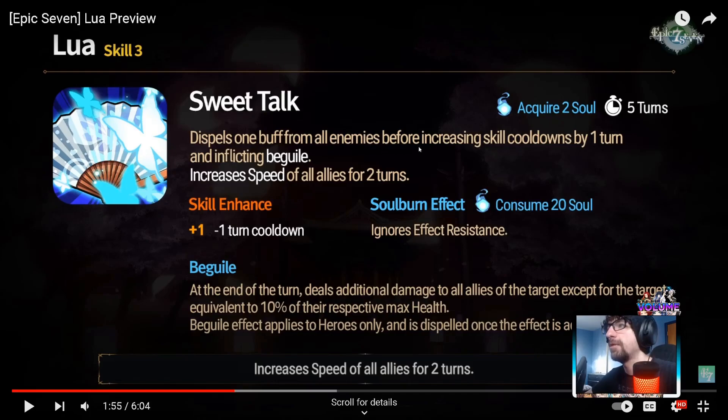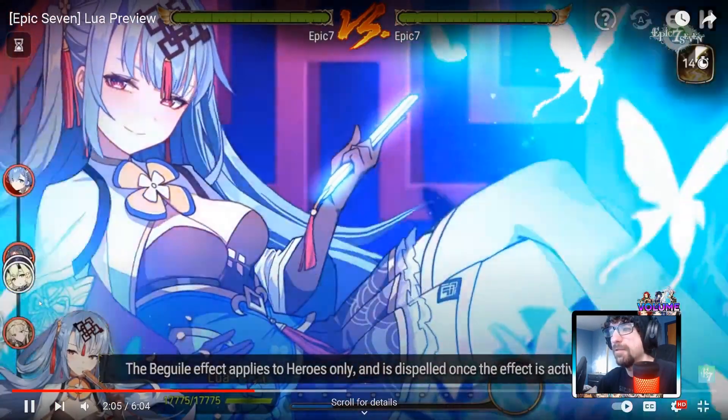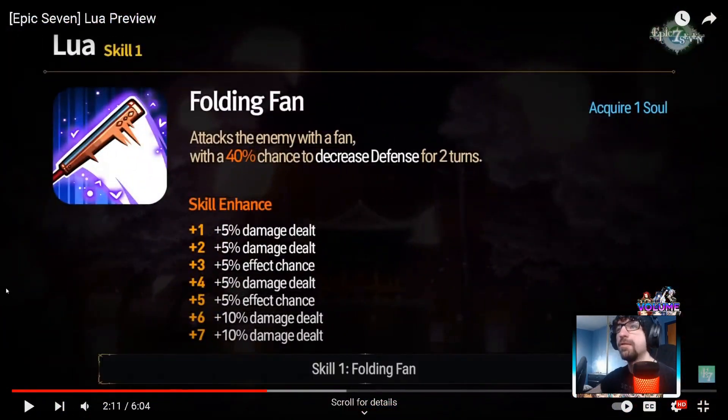She dispels one buff from all enemies, increases the cooldowns, gives you speed, and deals additional damage to all allies of the target equivalent to 10% of their max health. The beguile effect applies to heroes only and is dispelled once activated. She also has stealth and her S1 attacks the enemy with a fan with a 40% chance to decrease defense for two turns - she's just better than Belota.